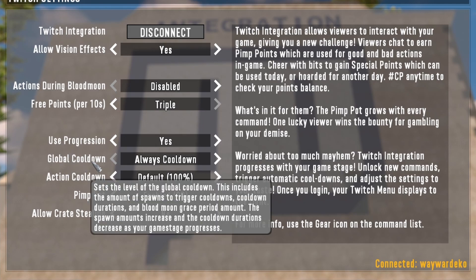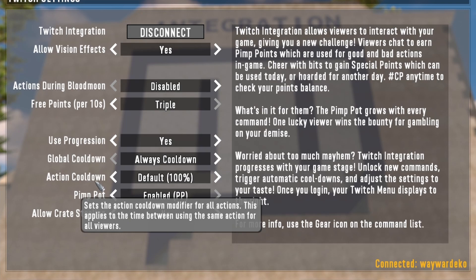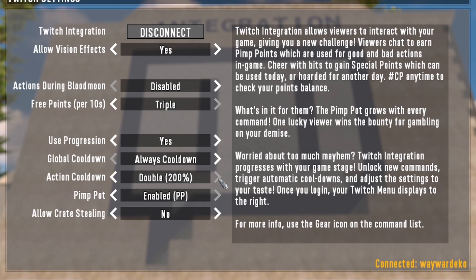Next is the global cooldown, which has a few settings. Always cooldown means you are always in a cooldown phase. Longer cooldown is a 10-minute cooldown, giving you more time between when people can execute actions. The default is five minutes, shorter is three minutes, and then there's no cooldown. The action cooldown modifier sets the individual command cooldowns — this prevents someone from spamming you with 15 feral zombies one after the other. You can increase the cooldown or, if you want to make it harder on yourself, reduce it all the way down to no cooldown at all.